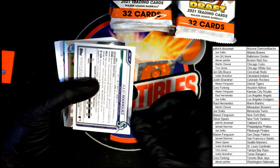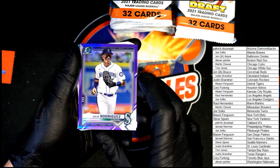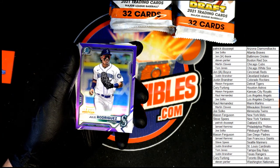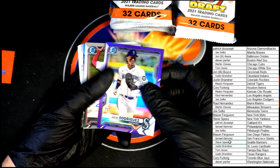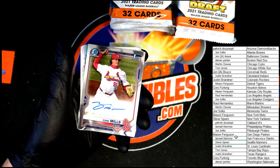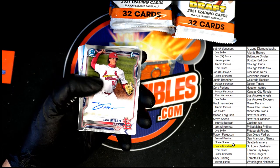Rolling through the paper — Mariners Julio Rodriguez, numbered 95 of 250. Oh, that purple is super nice! That will be coming out to Steve S. And next our first hit — Zane Mills, St. Louis Cardinals — going out to Justin B.